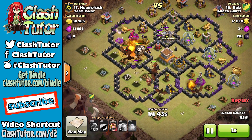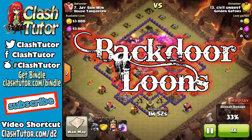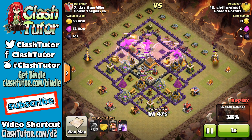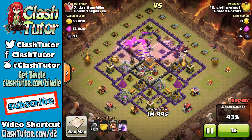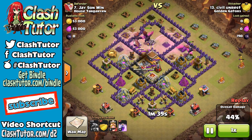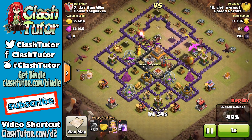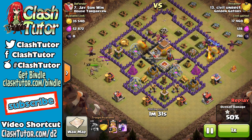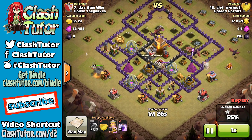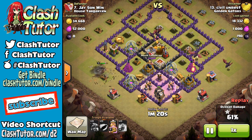Let's talk about the first strategy: backdoor loons. If when you scout the base you find that the air defense is one or two defensive building hops away, you can take out this third air defense by using backdoor level six loons from your clan castle. For this setup you take three rages. Two of those rages will be used for your dragons to help them get down the first two air defenses. The last rage is to be used for your balloons to come in through the back door. You want to hold off on using those balloons until the defenses have turned to fire on your main pack of dragons.